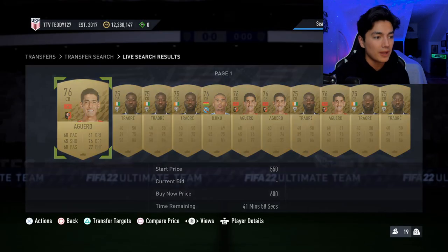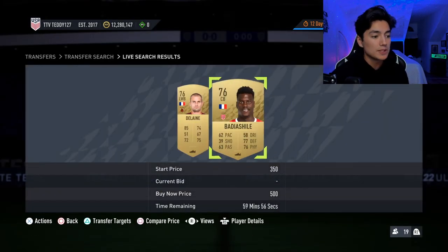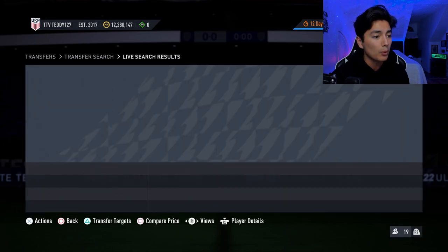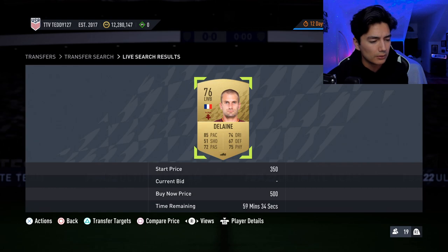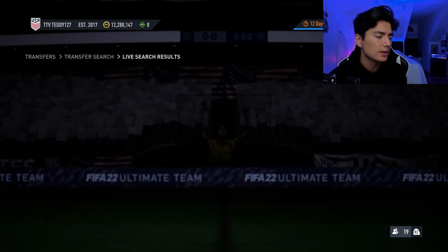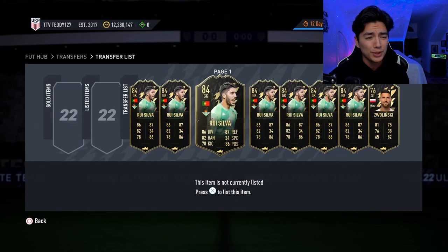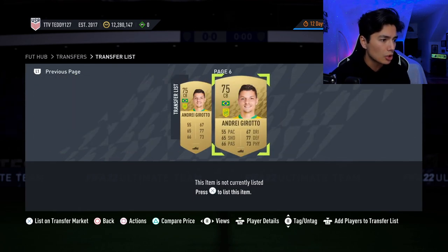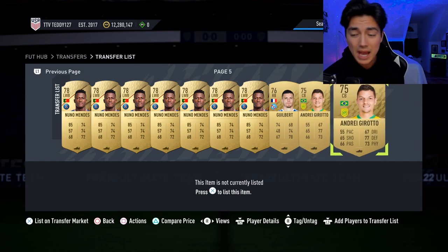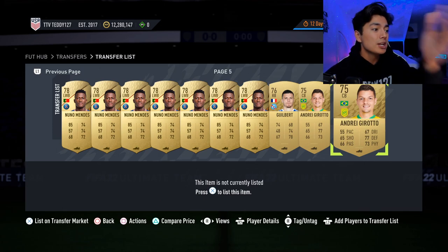500 coins max on the defenders — not just center backs, all defenders. You can sit here and snipe or you could bid. I told you guys yesterday to buy them and sell them today on Friday, and they did go up. Some cards were up more than others, like Da Silva, one of the French Ligue 1 center backs — he went to like 3,000 coins. I sold mine for 2.7k. Andre Giroths were up at 1,500 coins, so almost 1,000 coins per card. Easy — double or triple your coins. GG if you did that.